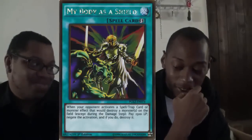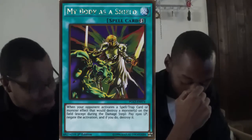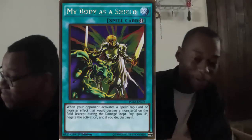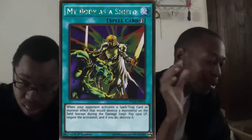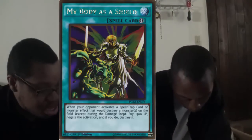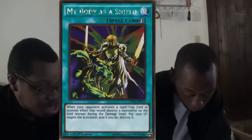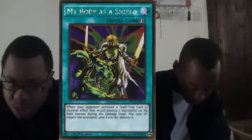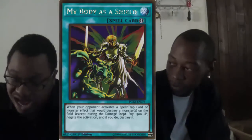My number one is My Body as a Shield. Since life points don't mean anything according to most players, why not pay 1500 life points to stop a spell, trap, or monster effect that would destroy your cards? Host 1 is surprised, having expected Forbidden Lance to be the number one pick. He argues he would still rather play Lance since it handles more situations, and roasts the pick heavily.